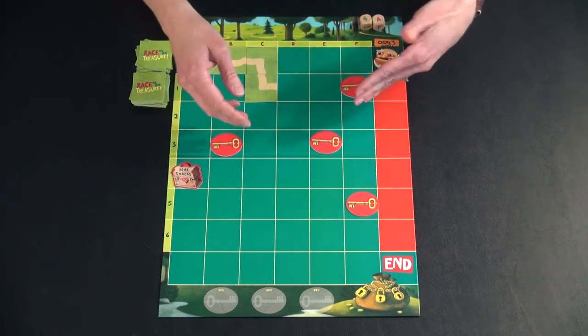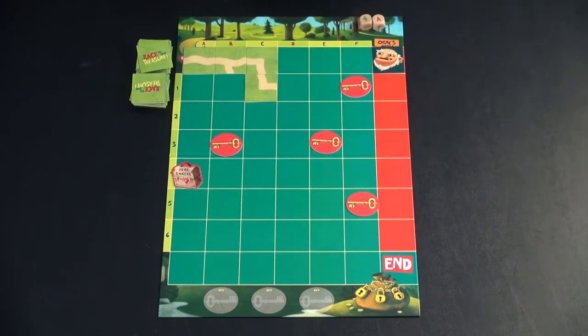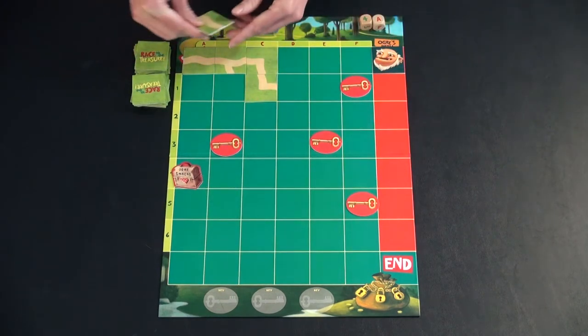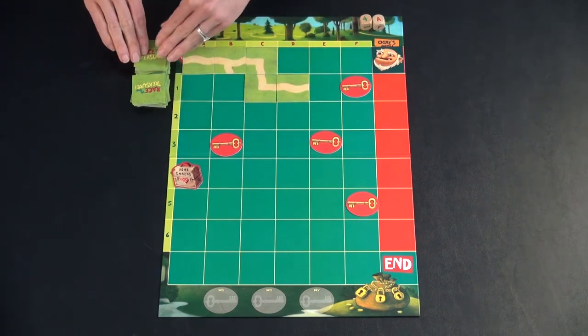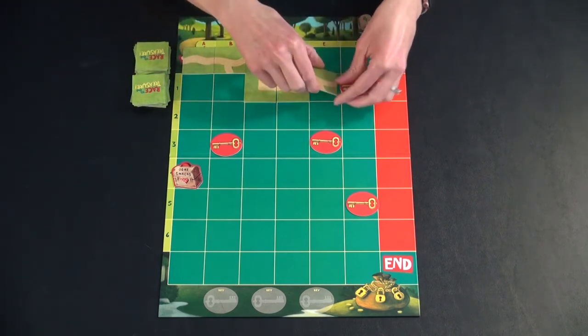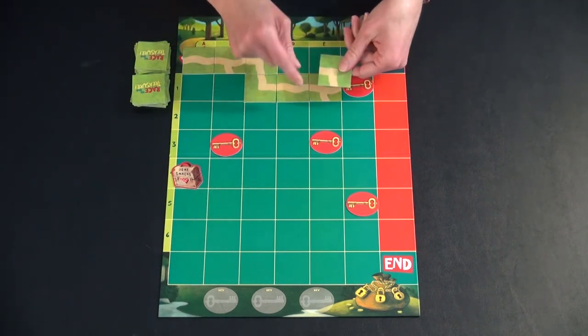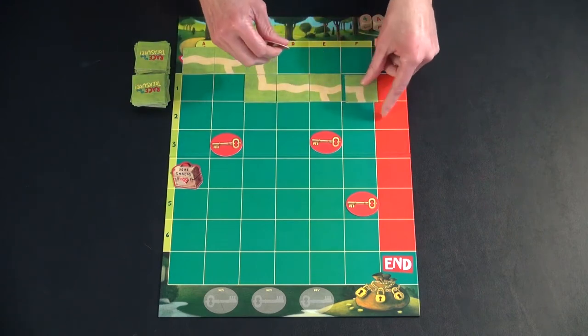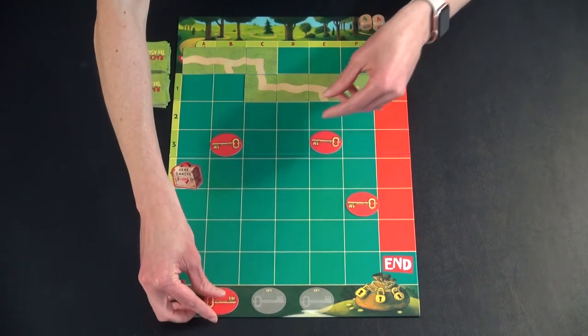You only need to collect three keys and get your path all the way to the treasure before the ogres get there. Here's what it looks like to collect a key — I'm playing these one at a time, going quickly through turns. The next person places a tile, and this is how you collect a key: you have to actually place the path piece on the key spot, and then you can place it down in the three spots for a key.